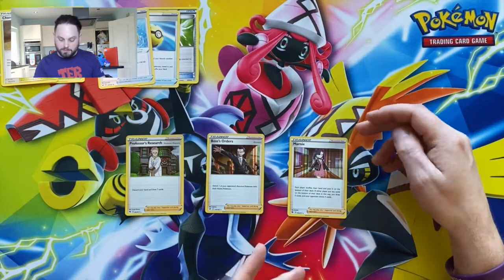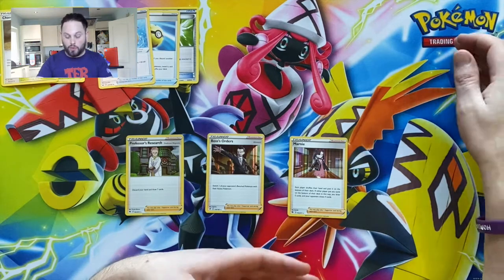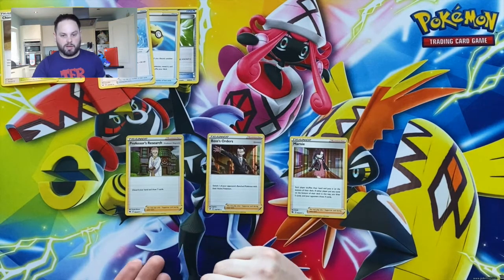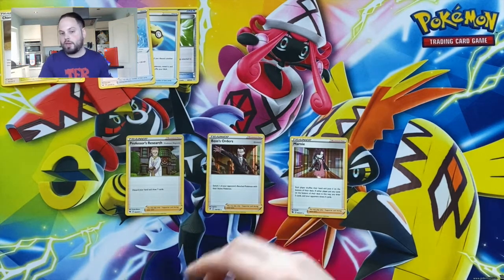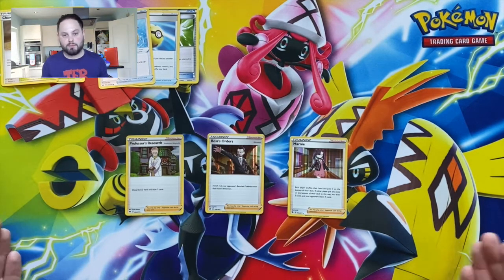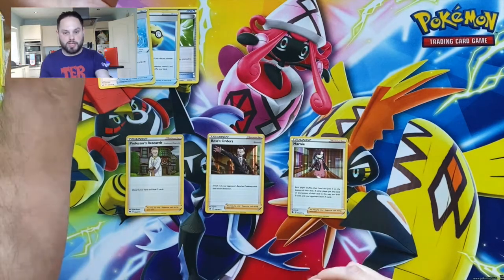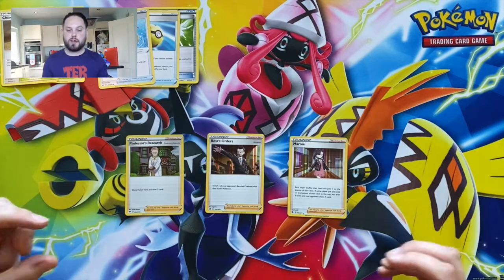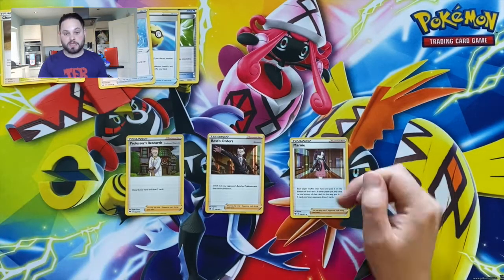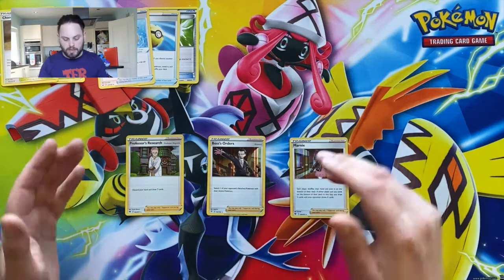Next is Marnie — similar to Professor's Research but a two-for-one. You shuffle your hand to the bottom of your deck and draw five new cards, while your opponent shuffles their hand to the bottom of their deck and draws only four. So you're getting fresh cards for yourself while disrupting your opponent's hand simultaneously. Most top-level decks run four copies of Marnie, four Professor's Research, and usually three to four Boss's Orders.